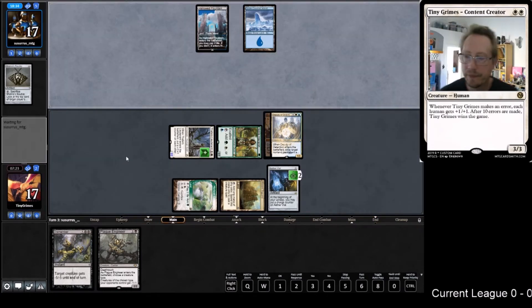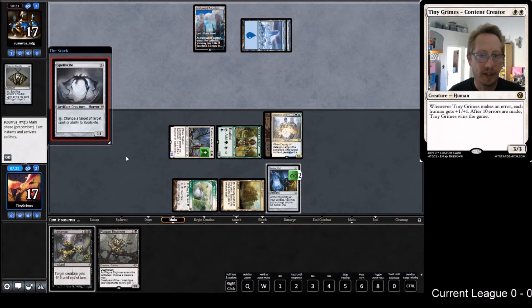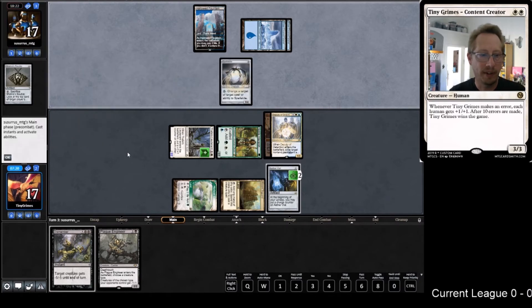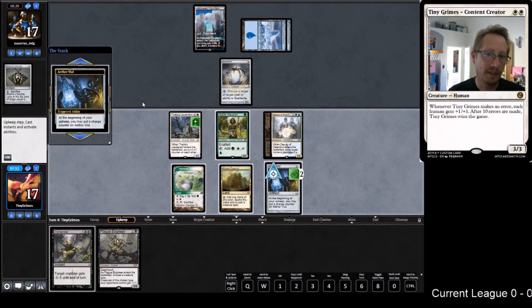Such a slow attack though. Nightbot, why do you lie? 'Daily videos' is quite the overstatement. There's the Spellskite - now we look super smart for keeping that Dismember when that could have been an actual creature. I think we're going to leave the Vial on two for now. Being able to Vial in the Plague Engineer - but we don't have the Charming Prince, so I think we can actually move this to three.